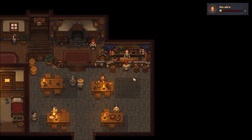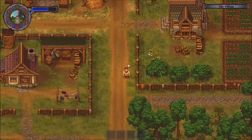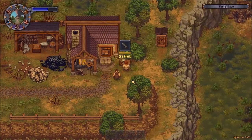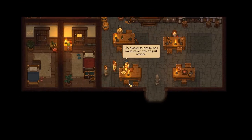He tells you to take a letter to the blacksmith because he's too lazy at first. You go to the blacksmith and you're going to be asked to kill some slimes behind that. He's also going to give you a broken sword to fix before that. Once you go back to the innkeeper and tell him that you delivered the letter, he's going to give you a beer for the skull.